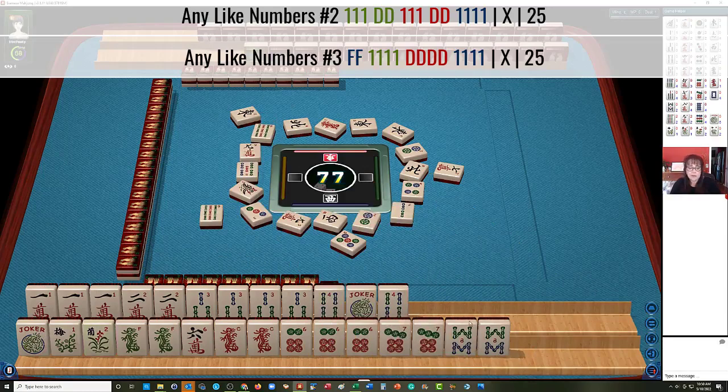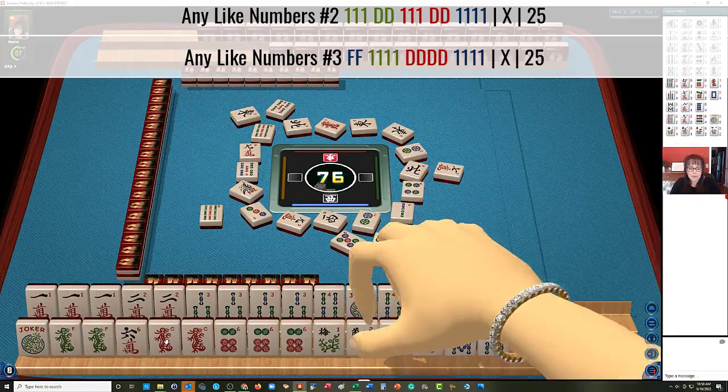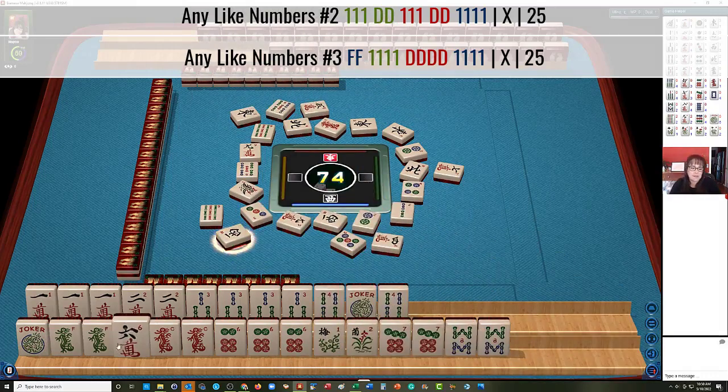So we have two pairs we don't need — we might even be able to get a joker out of those if our opponent is using those tiles. So at the moment, like numbers with a pair of flowers, a Kong of one six, a Kong of another six, and then the dragon for the missing suit — the other six, in this case Bams — which is the corresponding dragon right here, green dragon.